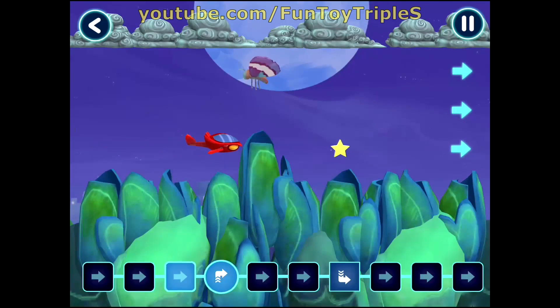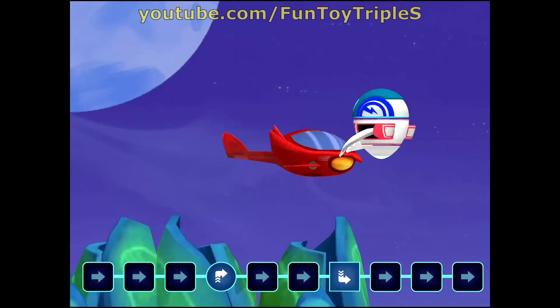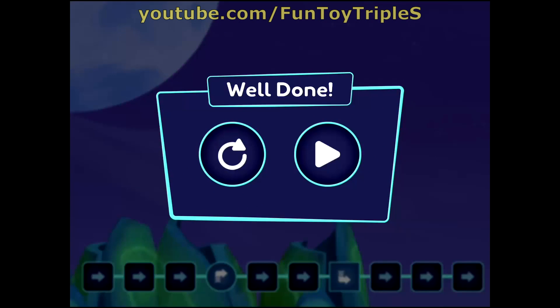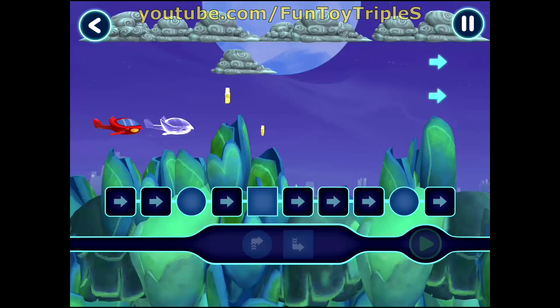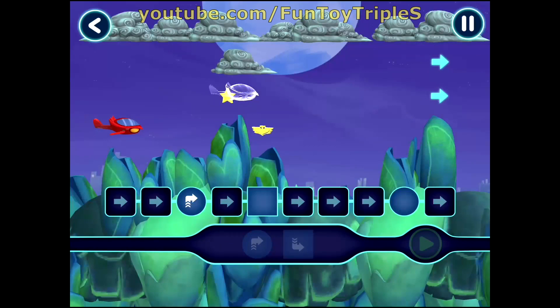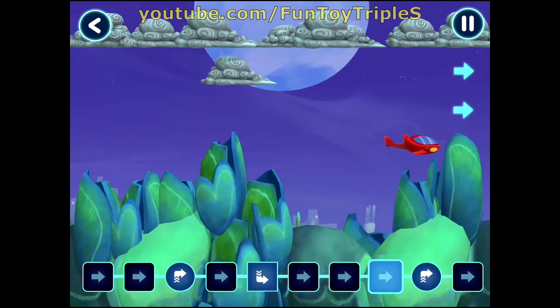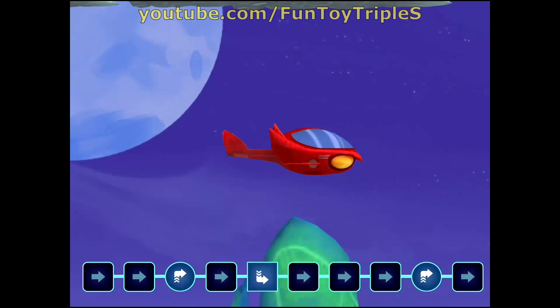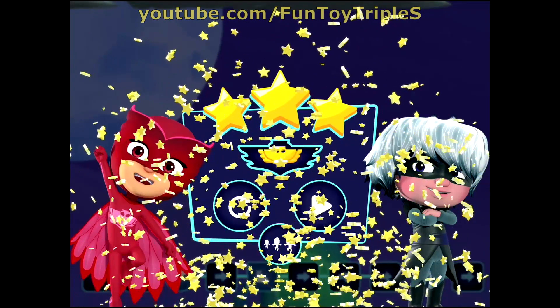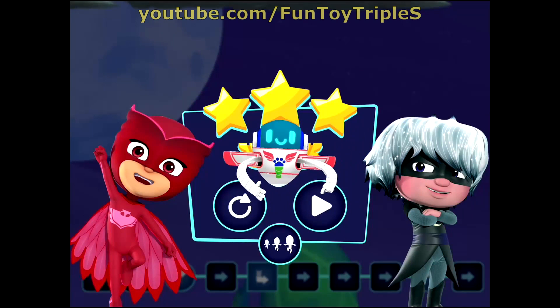Amazing! Now let's see what happens when you tap the play button. You did it! See if you can guide the owl glider. Yes! Tap this button when you want the hero to start moving. Level complete! Found all three stars! You got the amulet! Tap here to continue.